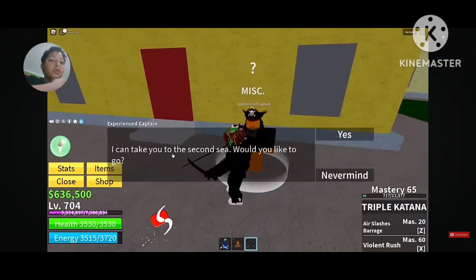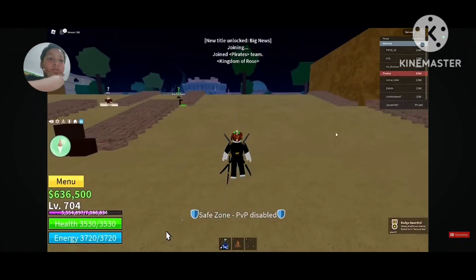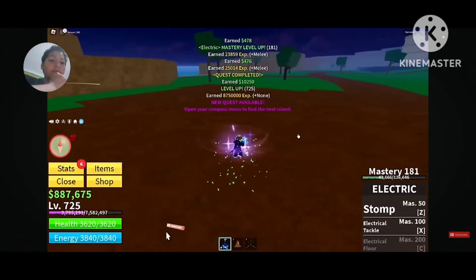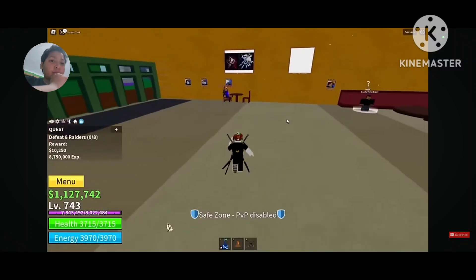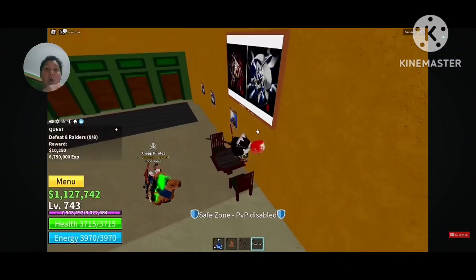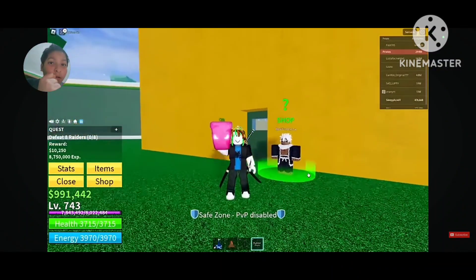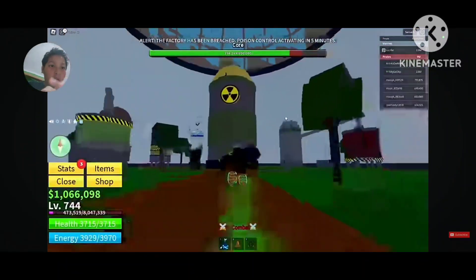After that, go to Middle Town and find the NPC called Experience Captain. There we go — now in the Second Sea! He quickly leveled up and made it to 725. While doing the second mobs, he came across a cafe where someone gave him a legendary fruit. He rolled a fruit after that and tried his first Factory.